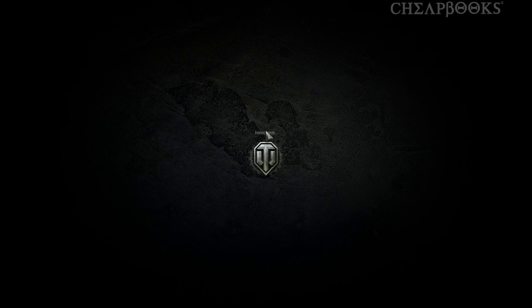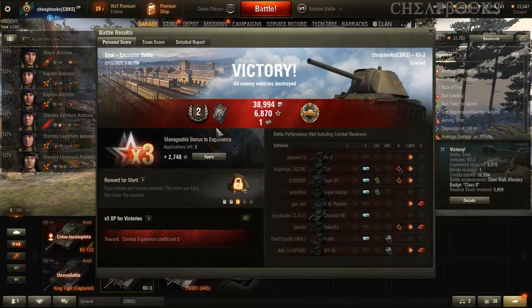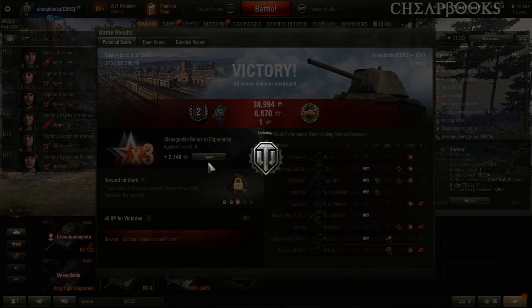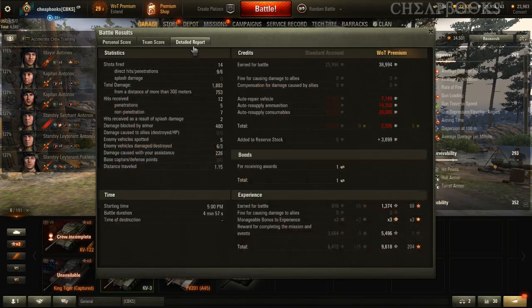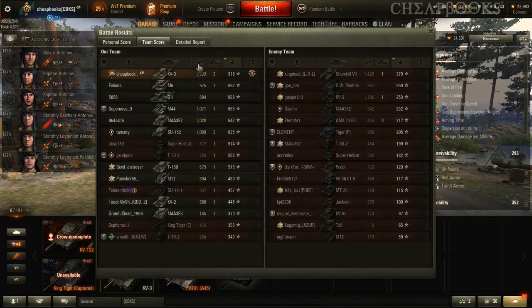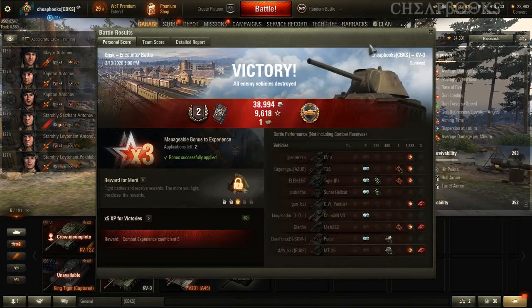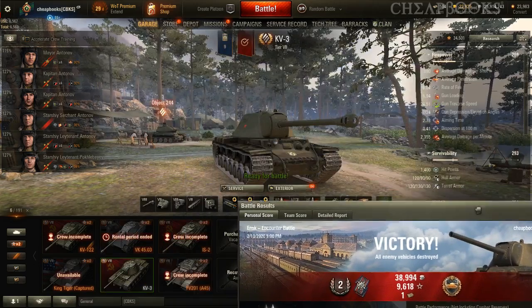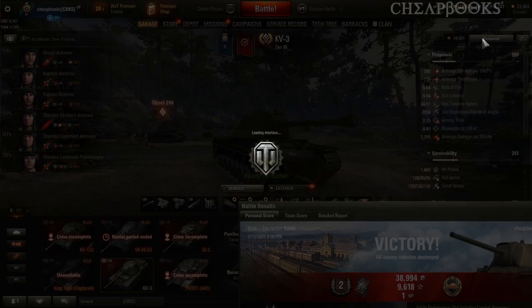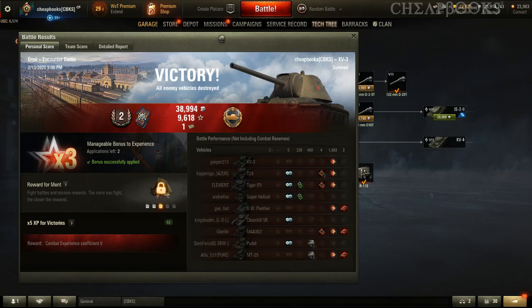I don't even buy premium time anymore, and I don't use personal reserves anymore because I'm leveling through the vehicles too quickly. I'm using the times 3 plus the times 5, and it looks like it's giving me 9,600. I only need 4,000 more and I get the IS-2. So I'm just leveling through too quickly — I didn't play that many games with this tank.